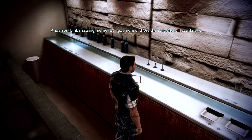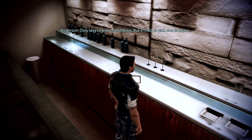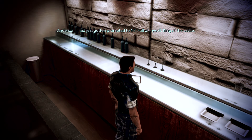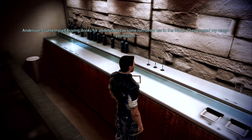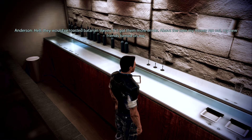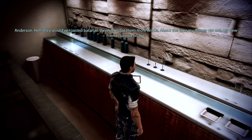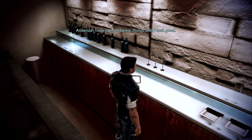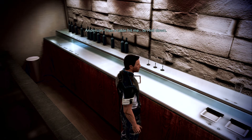Anderson's biography continues: 'Embarrassing moments? I've got more of those than anyone will ever know. Doesn't anyone? Only way to learn something. But if I had to pick one to share — I had just gotten promoted to N7. Full of myself. King of the castle. Found myself buying drinks for undesirables in some run-down bar in the wards. They toasted my recent promotion — hell, they would have toasted Batarian slavers if it had got them more drinks. About the time my money ran out, my new friends turned on me. I was outnumbered. Things didn't look good. My plan to get out of there involved lots of punching. Well, that worked for a while. Then a table hit me.'